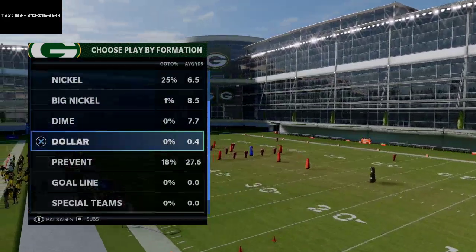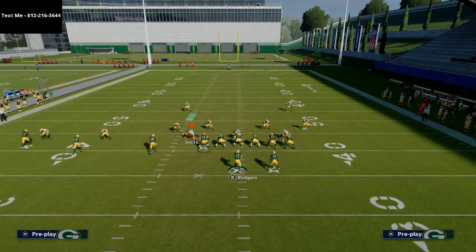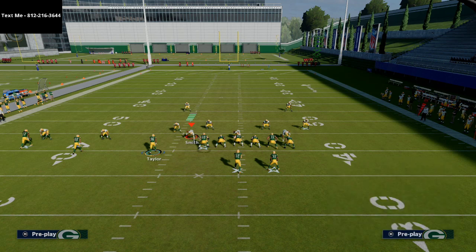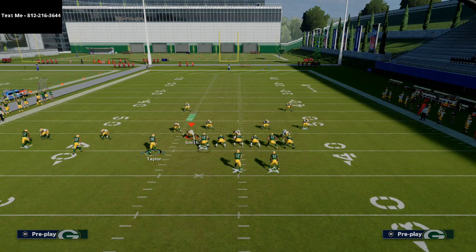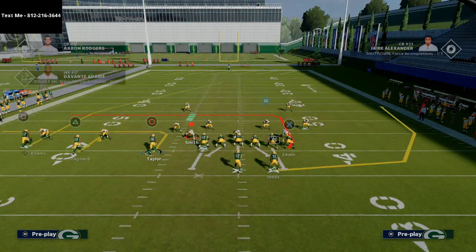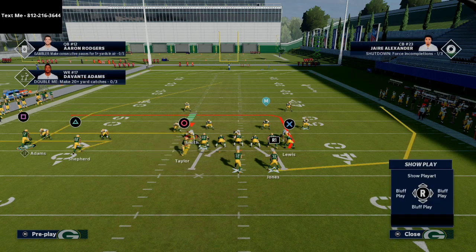We're gonna call this play and come out against some basic coverages to break down why it's so effective. You can run this play a variety of different ways with different motions. The way I like to run it: I take my running back and either block him or place him on a wheel route. I always smart route Devante Adams — it gets him much better separation against man and zone coverage. Then I take Shepard and put him on a whip route, hitch route, or a zig route.